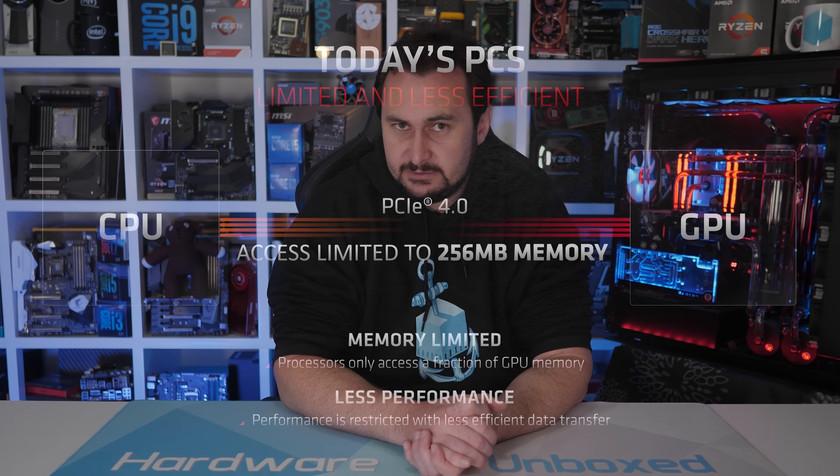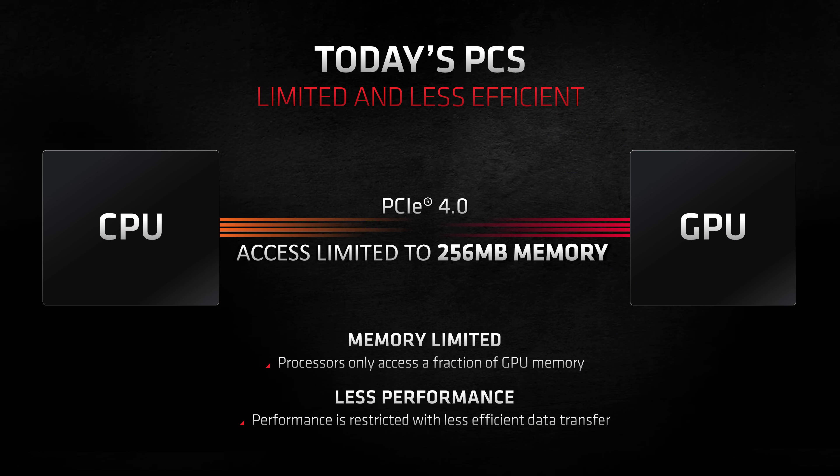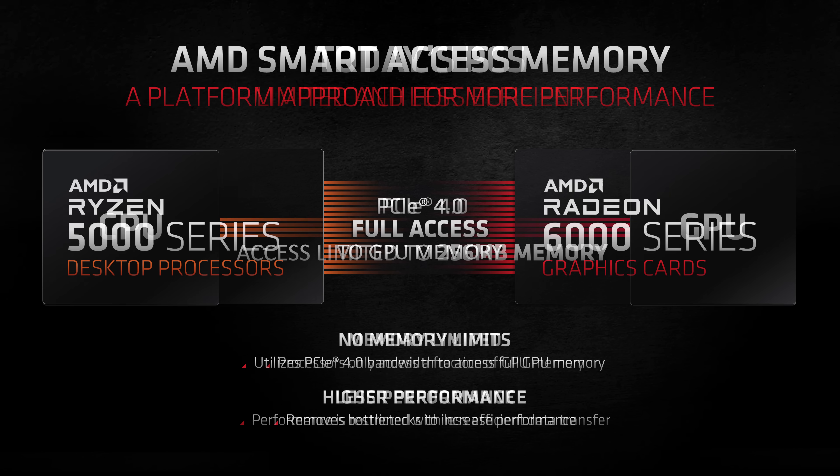Technically speaking, this isn't a technology developed by AMD. Rather, they have branded support for Resizable Base Address Register, or Resizable BAR, a feature introduced with the PCIe 3.0 spec. SAM defines how much of your graphics card's VRAM can be mapped for access by the CPU. Typically the CPU can only access up to 256 megabytes of mapped VRAM, but with Resizable BAR the CPU can have full access to the graphics card's VRAM buffer.